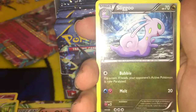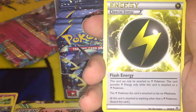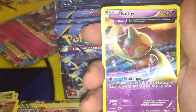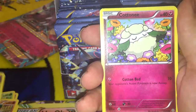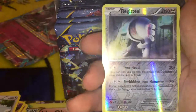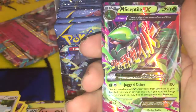We got another Paint Roller. Ace Trainer. Special energy — nice. Robs. Wailmer. I haven't seen that one before, that's cool. Ball Toy — full art. Cottonee. Eevee. Reverse Holo rare Registeel. Nice.